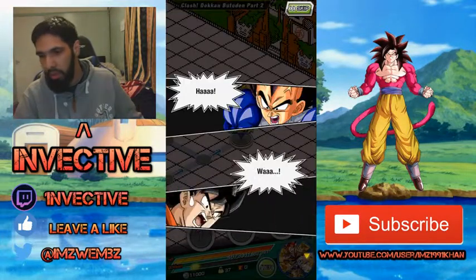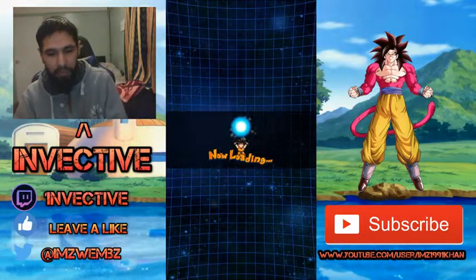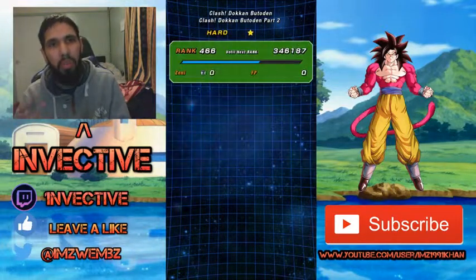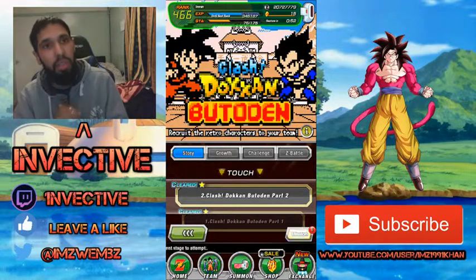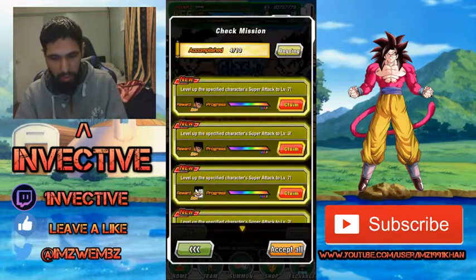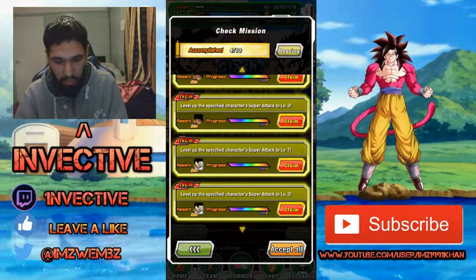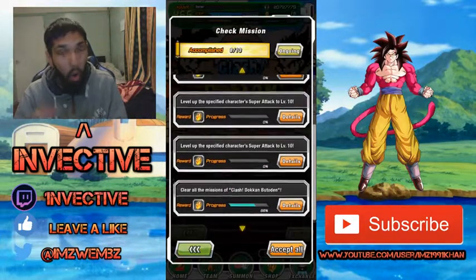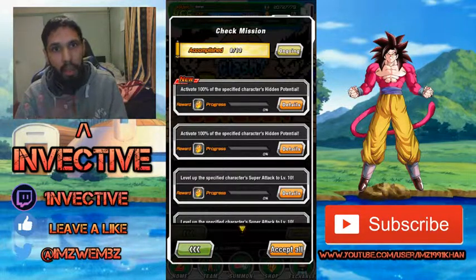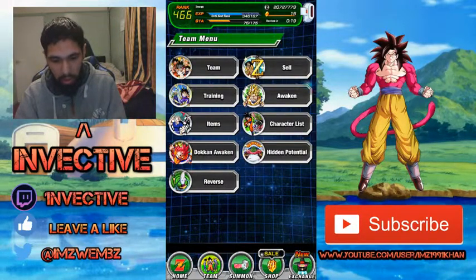After you clear, if you get the units to super attack 8 just from doing the event itself without collecting rewards, you can collect the rewards afterwards and open up all their unlock paths. You get a whole bunch of stuff. Checking the missions, there's a bunch to collect - by raising super attack up to 7 you get two additional copies of the units themselves. Accept all of those and after you've 100%ed them, super attacked to 10, and done all missions, you'll get a whole bunch of dragon stones.